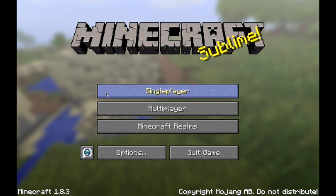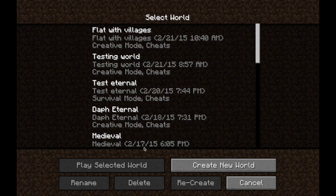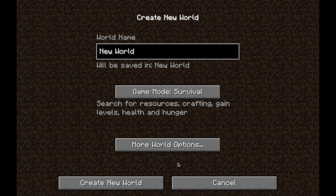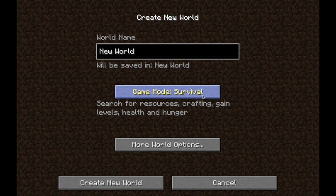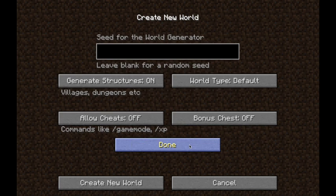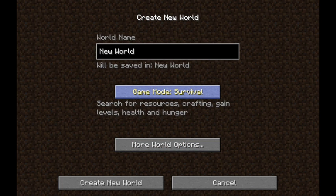You go into Single Player and, like any other version, create a new world. You've got Survival, Hardcore, Creative — the game modes. But if we go into More World Options, we have the regular ones: the seed, generate structures, cheats, bonus chest, and your world default, which you have in the common versions.